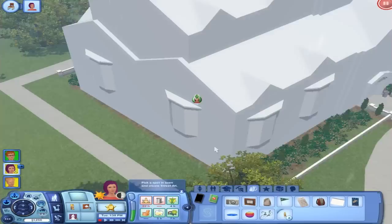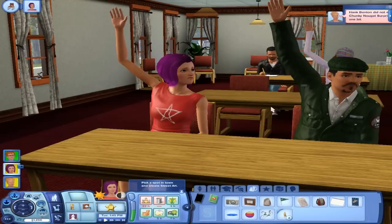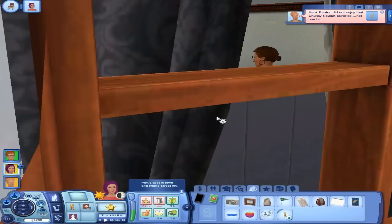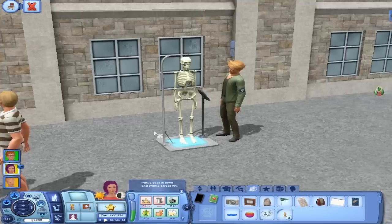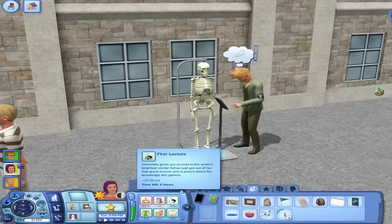This part is so crazy. Did her question get answered? She has a stink face on — they're all trying to ask questions but the teacher's never gonna answer them. She just gave up and she's like, 'I'm out of here.' Let's go back to Hank — he's nauseous from eating that disgusting candy bar. The class is gonna end in like six seconds technically. She just asked a question and class is over. She has this moodlet — First Lecture. University gives you access to the world's brightest minds. Adrienne just got out of her first class lecture and is jazzed about the knowledge she gained. Apparently she's still hungry — I don't know why they're hungry all of a sudden, that's really weird. They totally ate breakfast this morning.